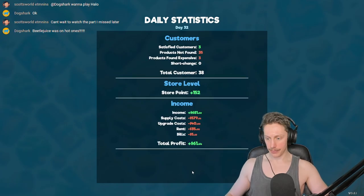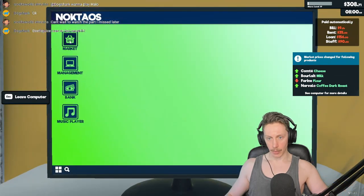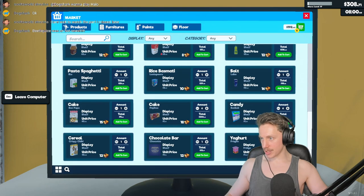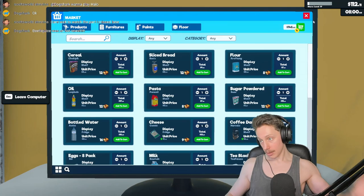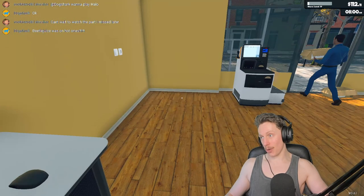We need tea, yogurt, cereals — that's pretty much it. We'll end the day and start another one. Let's go into the market — we need yogurt in lots of six, we need tea, and we need cereals. Only two boxes of cereals at a time. There's also another cereal — good. We'll get six teas. How much is this going to cost? 404 bucks and we only have 112.